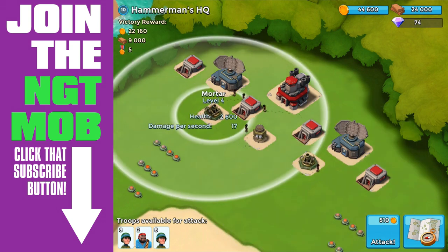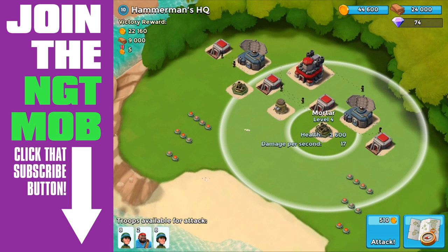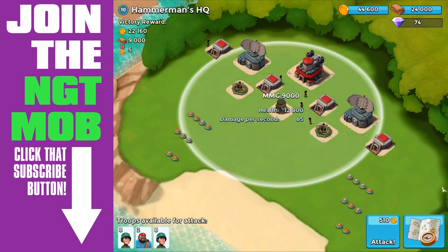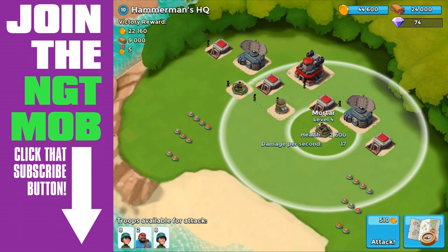I'm going to be walking you through each of these headquarters. I know I did some of them in the Let's Plays, but I want to talk specific strategies here with you guys. I'm trying to complete these at as low a level as possible. When I first encountered Hammerman's HQ, I'm on headquarters level 4, gunboat level 5, and I only have 3 landing craft — 2 equipped with 8 riflemen, and the third with 2 heavies, and I believe they are fully upgraded.